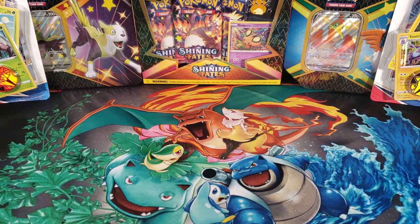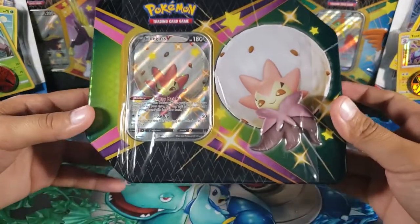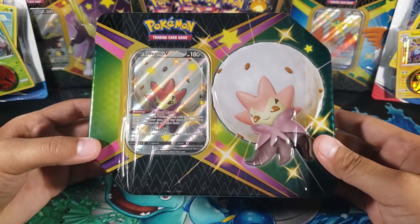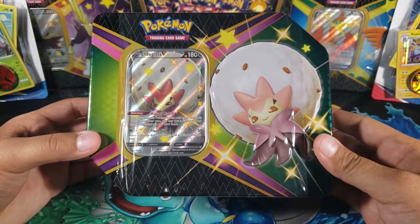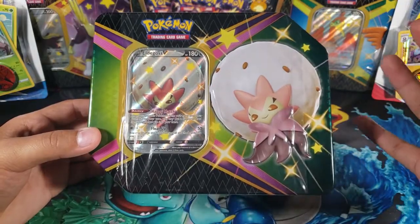What is going on guys, my name is Fusions and today we're gonna be opening up this Pokémon Shining Fates Elder Goss V tin. This set is amazing and I just want to open more packs of it.